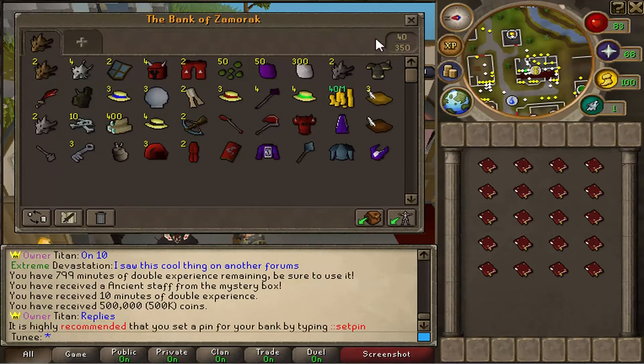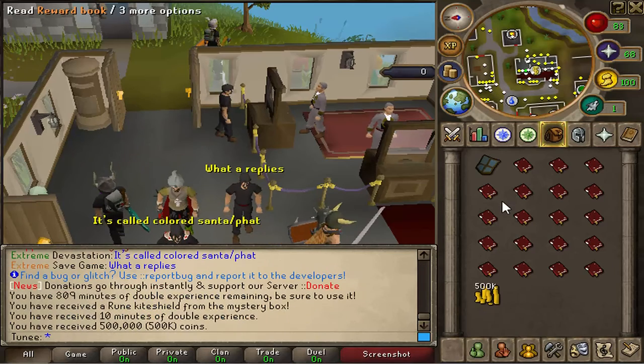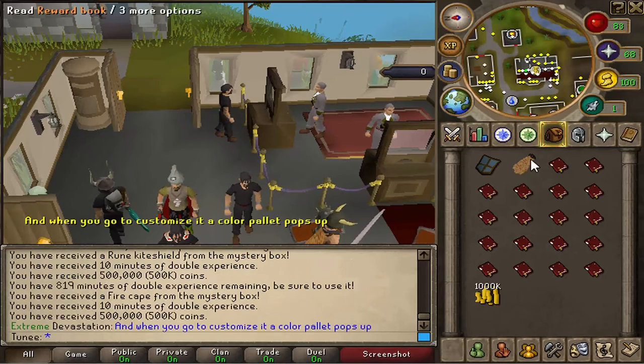Last 20 — come on, let's get that AGS! Rune square shield, kite shield, a fire cape — not bad, that's probably the best thing we've got yet.